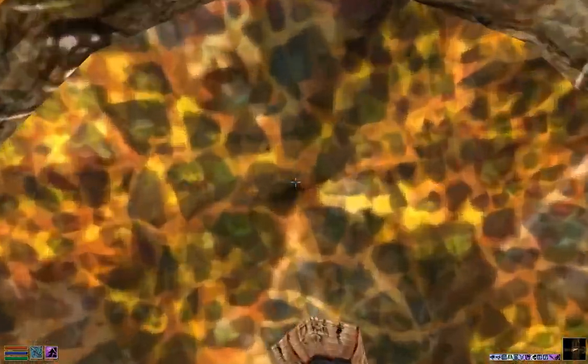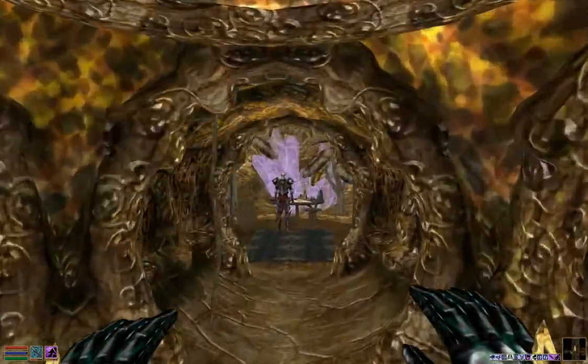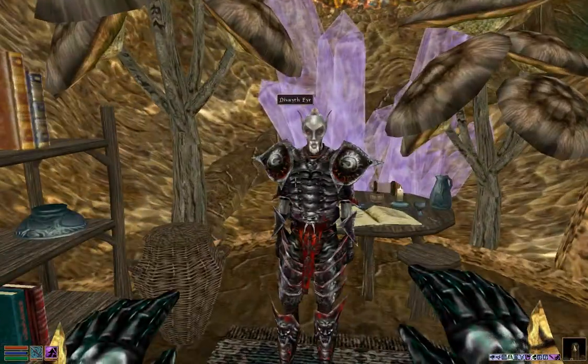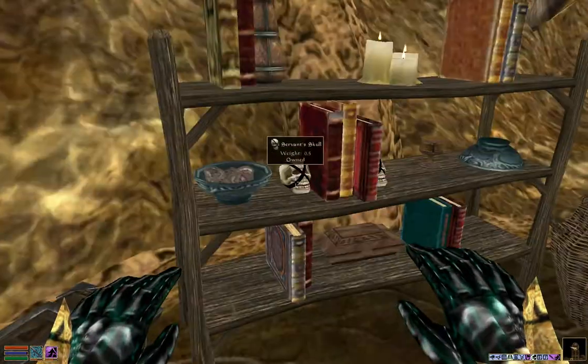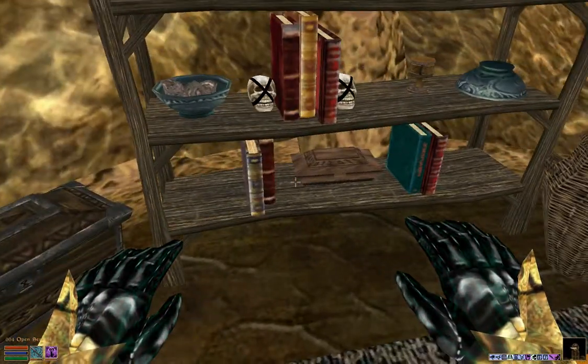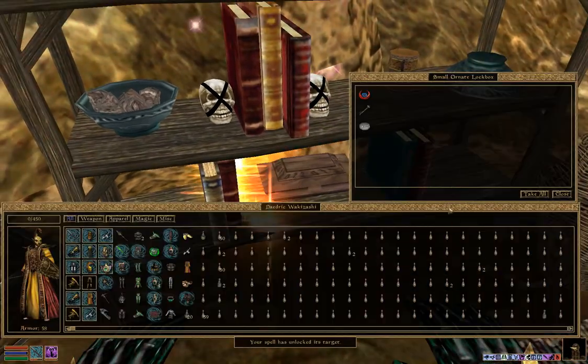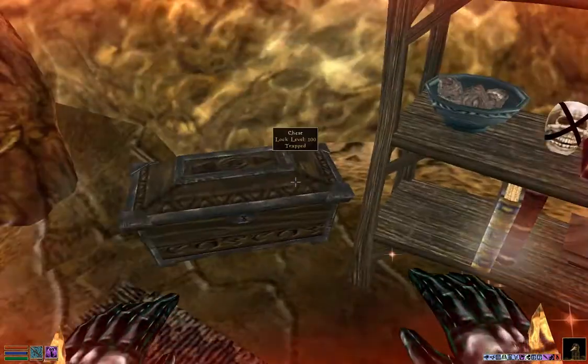We'll cast Levitate and fly up here, and basically right in front of us — depending on which way we face — we'll find Dviath Fyr, which is right here. There are a few items in this area worth mentioning. In this small ornate lockbox right here you can find an amulet which will give you the Daedra Crescent weapon — use it and it'll teleport you to a dungeon, you kill a boss, come back, and you get the Daedra Crescent weapon.